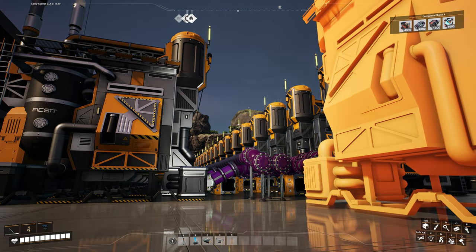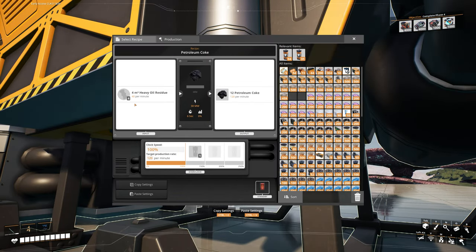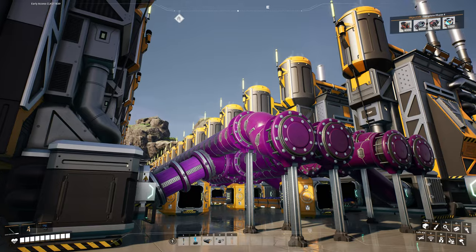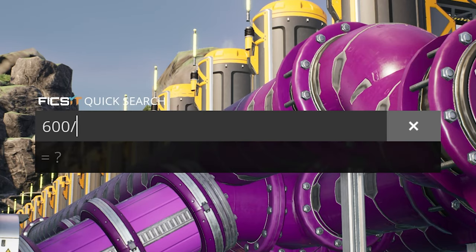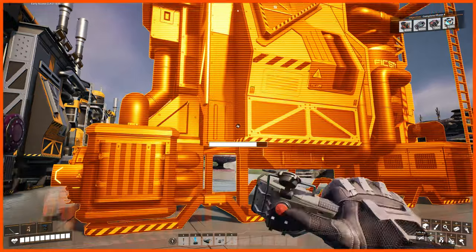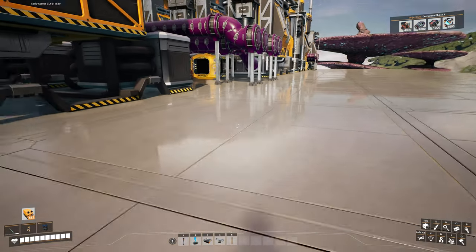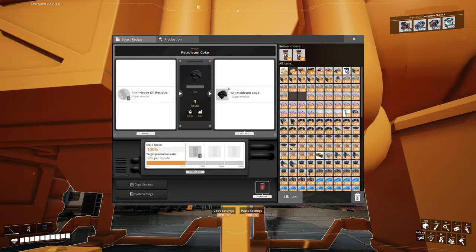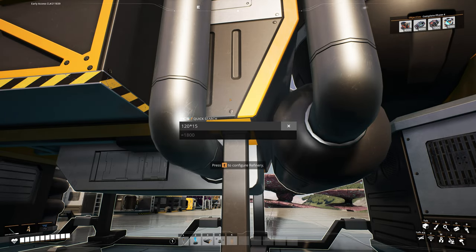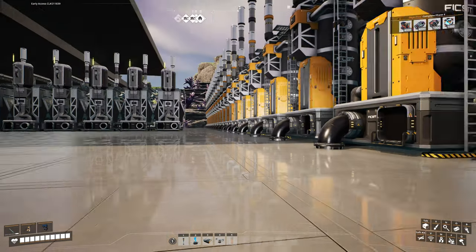When you get to Tier 7 and beyond, you're going to be using a lot of refineries. For petroleum coke: the recipe needs 40 heavy oil residue per machine, outputting 120 petroleum coke. We have 600 heavy oil residue in each pipe, and 600 divided by 40 is 15 - so we need 15 machines. Placing them in a line, fed by one pipe, they'll produce 120 times 15 which is 1800 petroleum coke total.